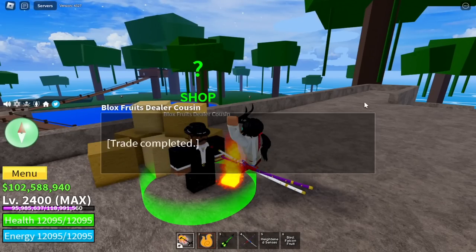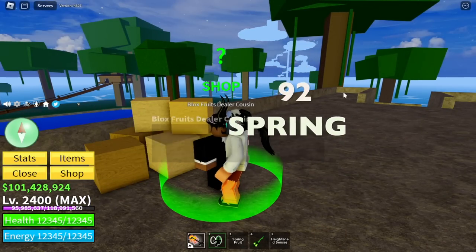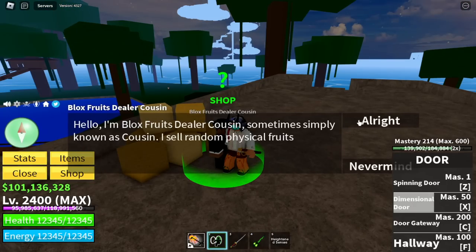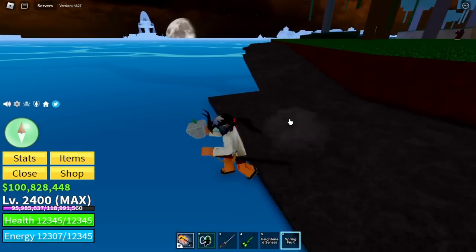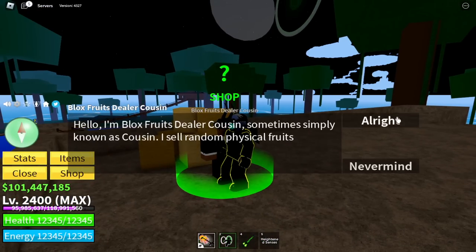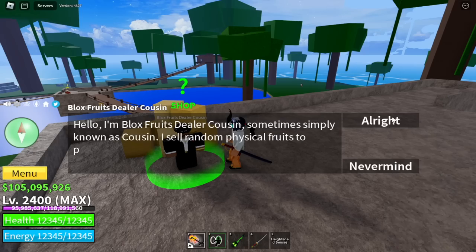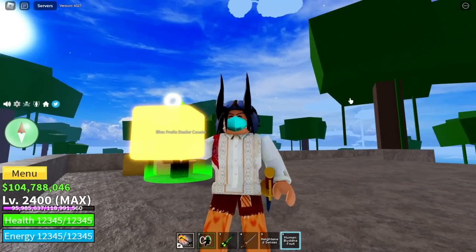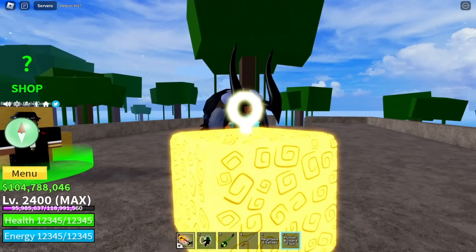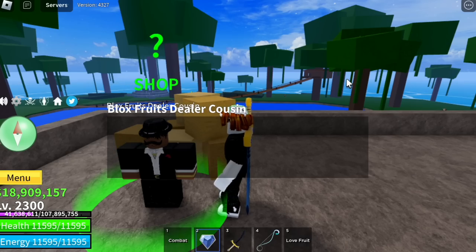90th fruit is the Falcon fruit — I really am unlucky now. 92nd: Spring fruit. 93rd: another Spring fruit — oh my golly. 94th fruit is the Love fruit. And 95th fruit is the last time we're gonna use my main account. Oh! Buddha fruit! Finally! Not bad — Buddha fruit, finally!